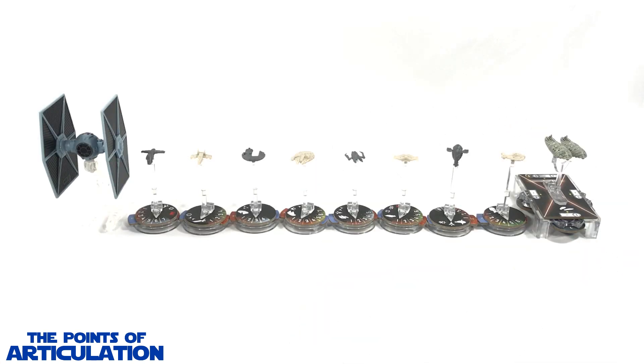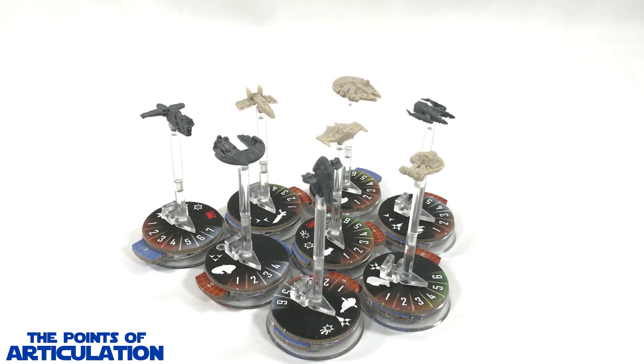Now for a quick size comparison with the Star Wars Armada Rogues and Villains expansion pack. Seen throughout the center, on the right hand side we have the Star Wars Armada GR-75s or the Rebel Transports - everybody knows how small the flotillas are - so you can see the size comparison between them. And on the left hand side we have the Hot Wheels Star Wars TIE Fighter.